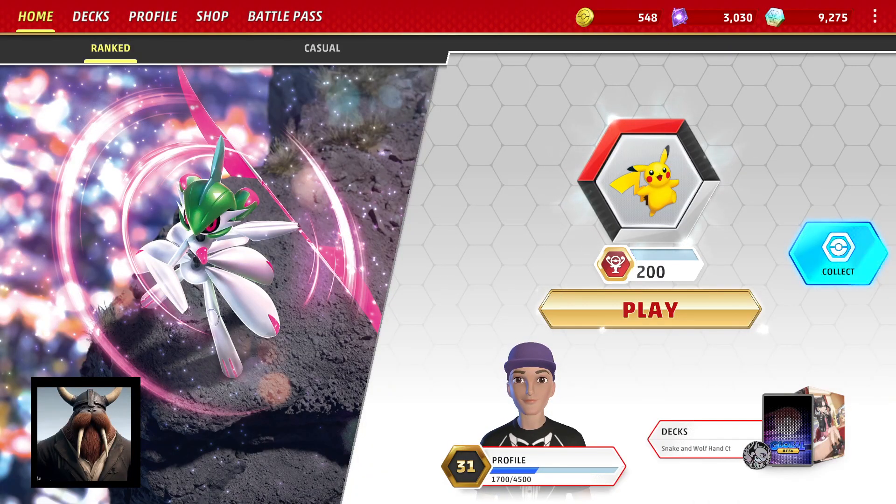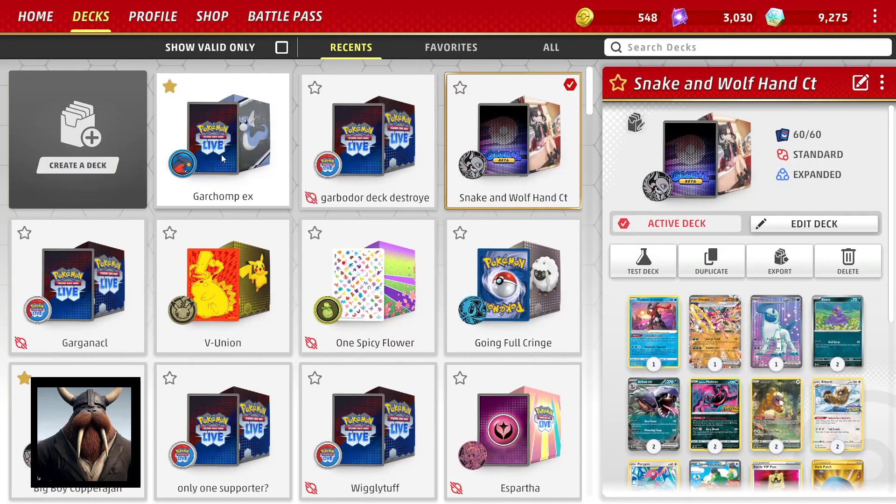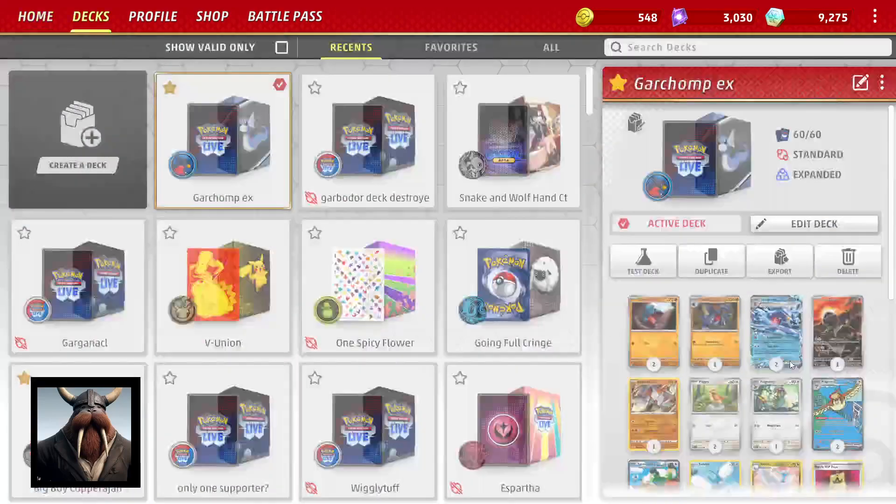Hey everyone, it's me Master Walrus 9, back with another episode of Walrus's TCG Dailies. I hope you're having a wonderful day. I'm here to present my deck — I just finished making it up, didn't have time to test it, so I'm hoping it plays out well and you enjoy it. It's gonna be Garchomp EX, so let's take a look at what is happening in this deck.